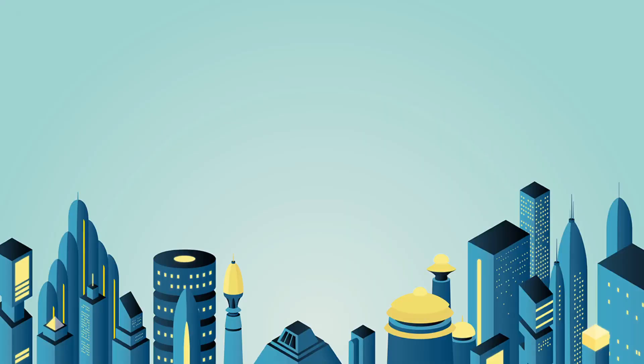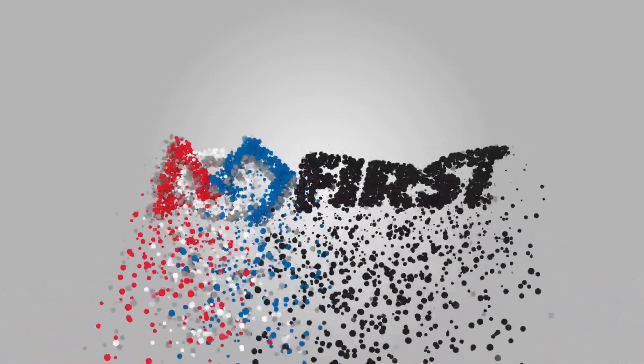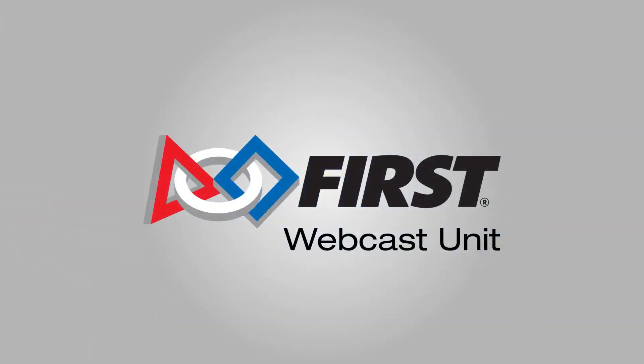The blue alliance rises to the top with a score of 69 to 56 — a 10-point difference in that power cell scoring for the blue alliance. Two, two, one, two, three.